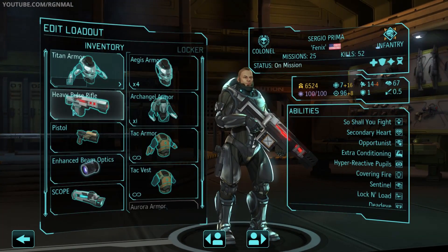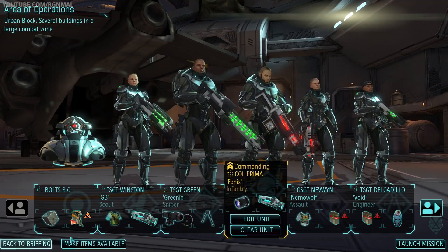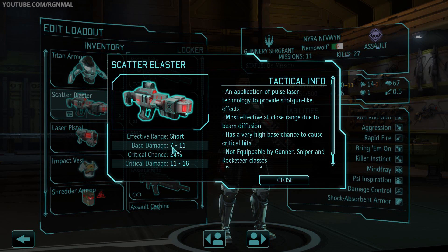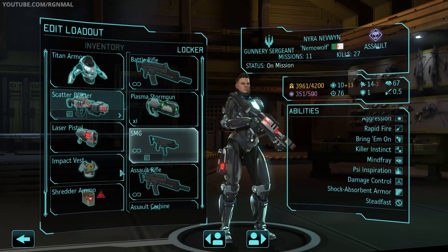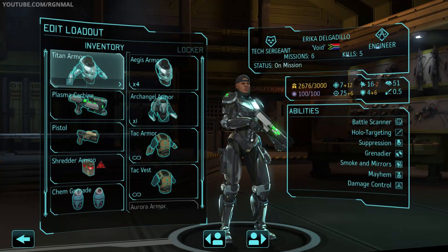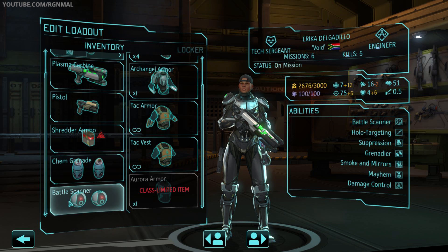Next, we've got Sergio, a.k.a. Phoenix, as our infantry officer — Titan armor, heavy pulse rifle, pistol sidearm, enhanced beam optics, a scope and a chem grenade. Nemo Woof will be our assault — Titan armor, our brand new scatter blaster which does 7 to 11, 11 to 16, has 24% base crit, impact vest, shredder ammo and target module for more crit. Erica, a.k.a. Void, will be our engineer — she is a mini bullet wizard. She has mayhem and suppression, so with the shredder small item she can suppress a target and automatically shred it. She also has hollow targeting. The difference versus a traditional gunner bullet wizard is they don't have danger zone, so they can't do multiple targets. But for a single target, guaranteed shred, guaranteed hollow targeting — pretty cool. Then we've got chem grenades and a set of battle scanners.